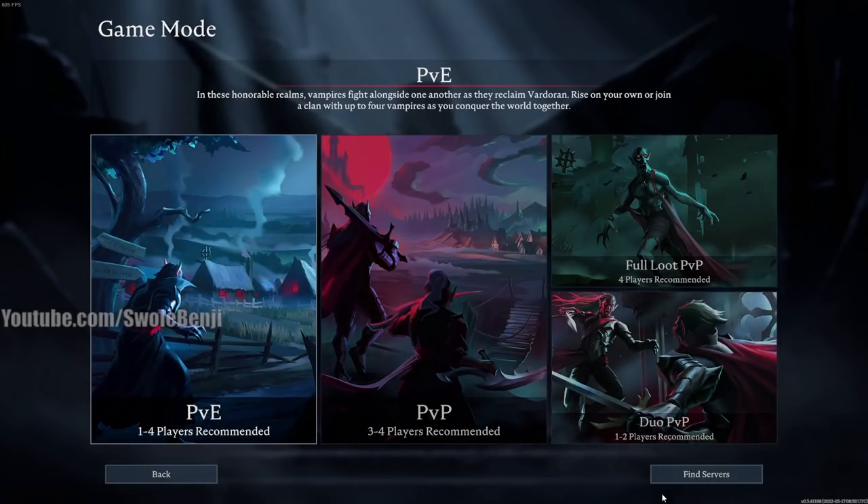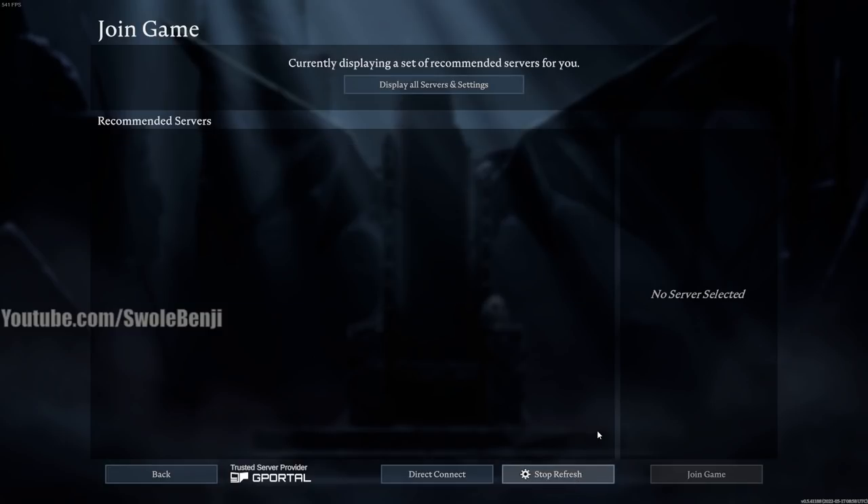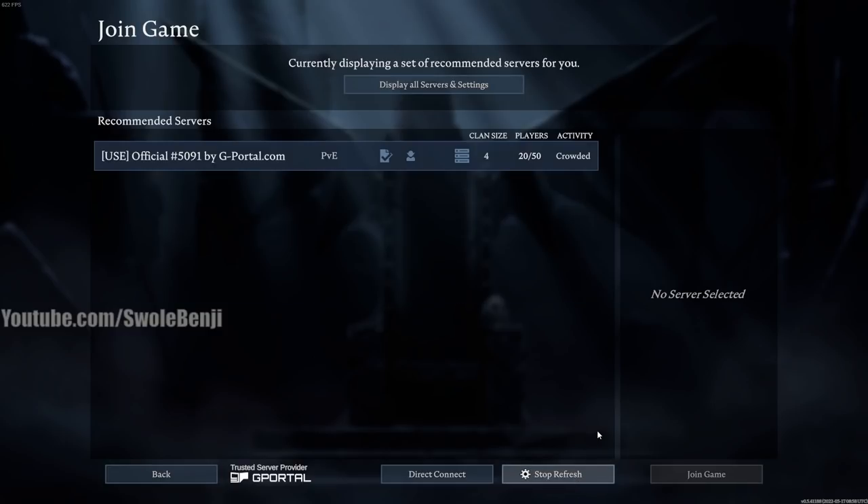When you pick a server and click Find Servers, it's very important to first check the ping. If it doesn't say official and it's usually from gPortal, these servers could completely die because you don't know the owner — they might have a power trip and ban everybody or hack in items for friends. I personally don't recommend public servers unless you know the community.